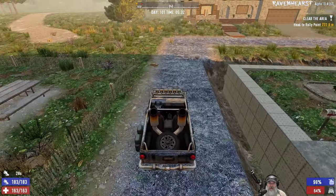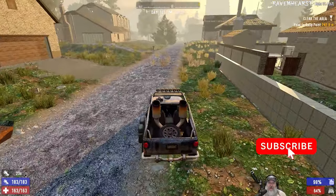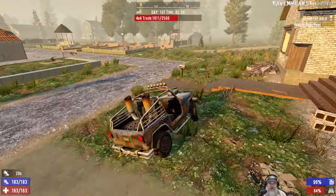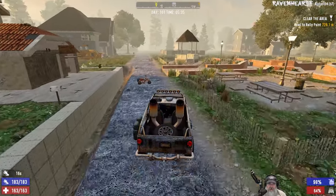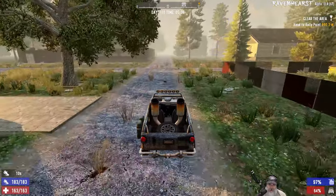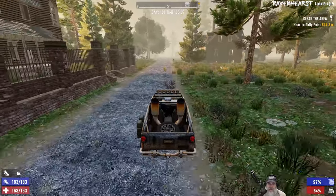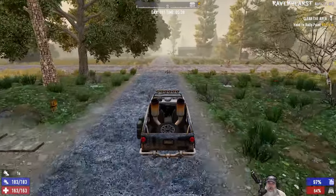Oh shit, I just rode over my mini bike. What we're going to do is go sell to Rekt first — the trader that's in our town — just so we can get most of this inventory out of our vehicle. And then we're going to hop down to South Trader Jen and check her inventory first, because she might have the motorcycle chassis.